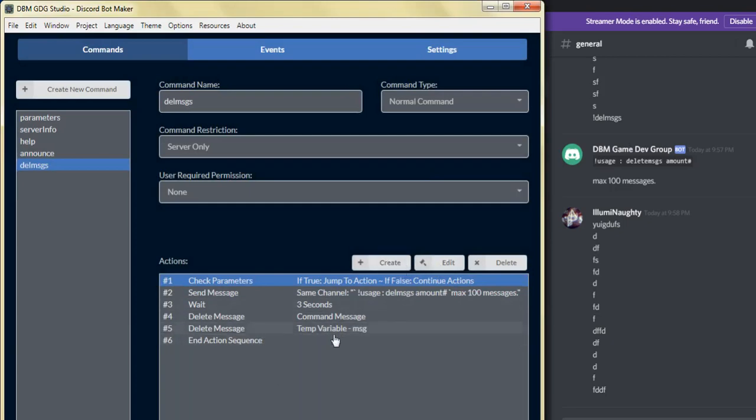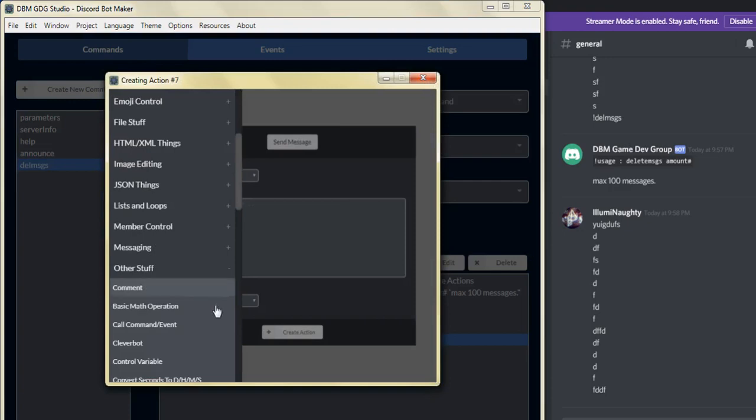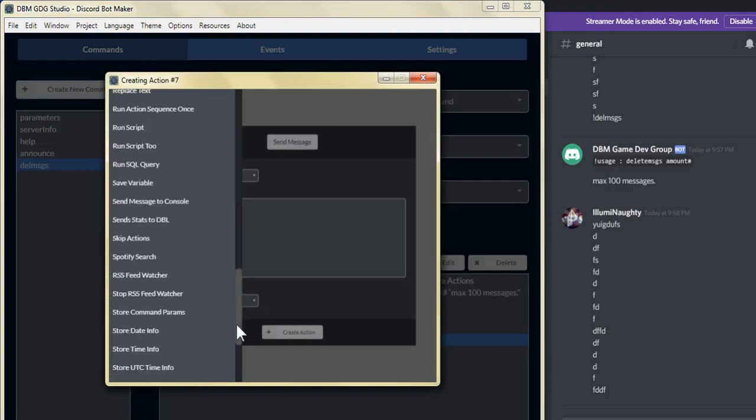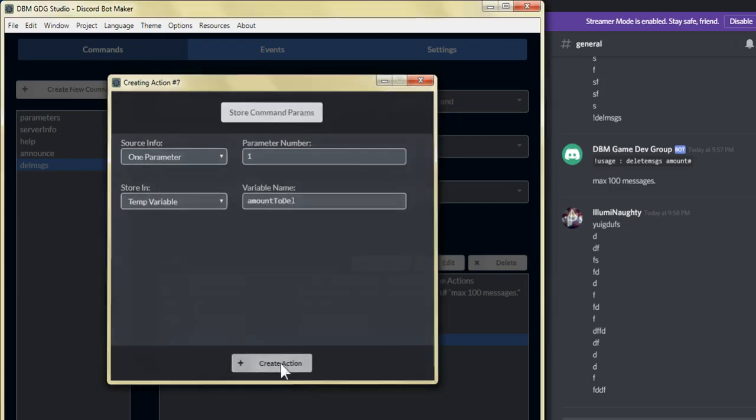Let's go ahead and create, scroll down to other stuff, go to the bottom, and we're going to click on store command parameters. We're going to leave the source info as one parameter, and the parameter number is going to start at number one. We're going to store that parameter as a temp variable, and we're going to name that temp variable "amount to delete" and create action.